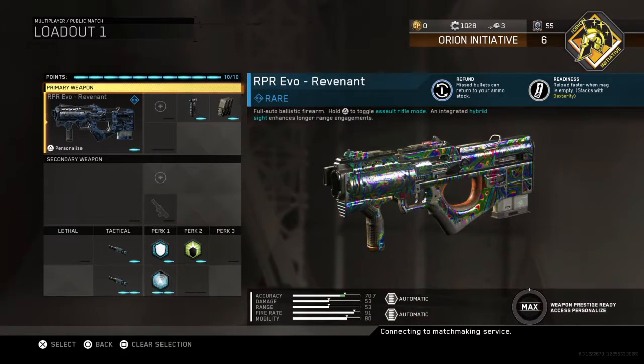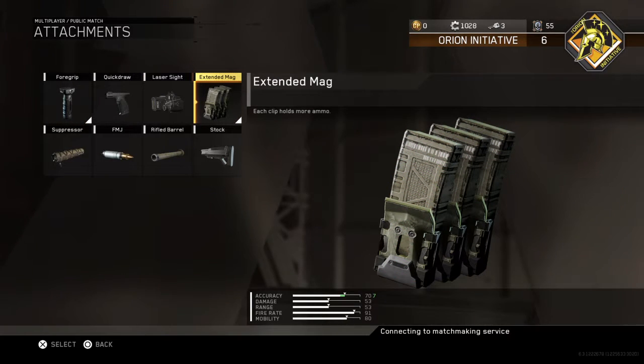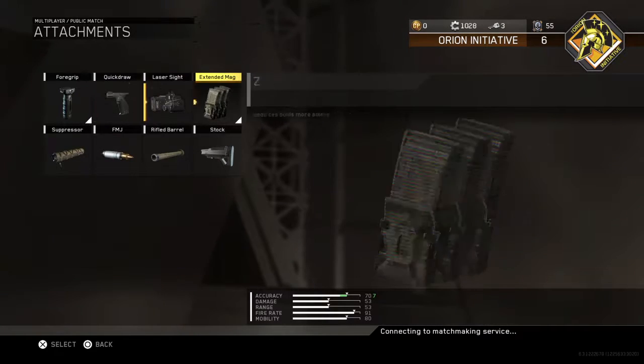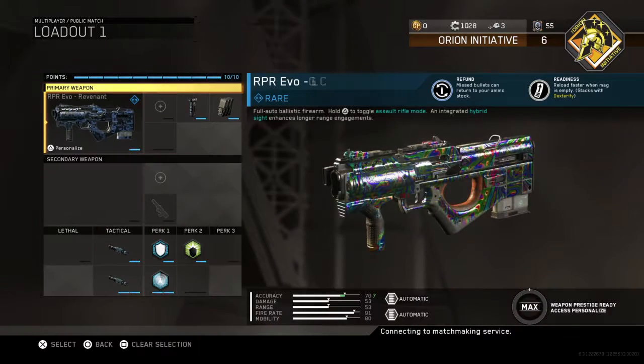Now let's get into this class right here. You can go with Quickdraw if you want to, or go with Extended Mag. Personally, I don't really feel like I necessarily need Quickdraw, but I just use Extended Mag so I don't have any ammo problems. The RPR already aims in pretty fast anyway.